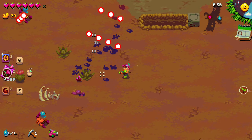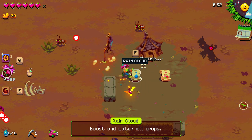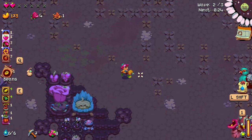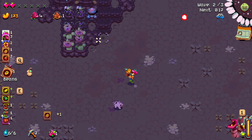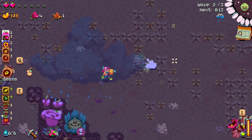You can also find while exploring scrolls that help you do things faster, like fertilizing, watering, and sowing seeds in random patterns. They are very valuable in tight situations where you can barely keep up with the onslaught. You can just use one of your scrolls to alleviate the farming duties, and you can hold as many as you want at any time, so just keep them with you until the time comes.